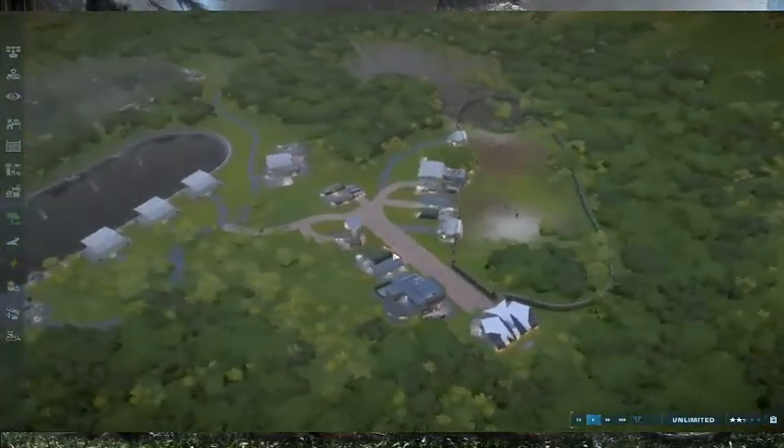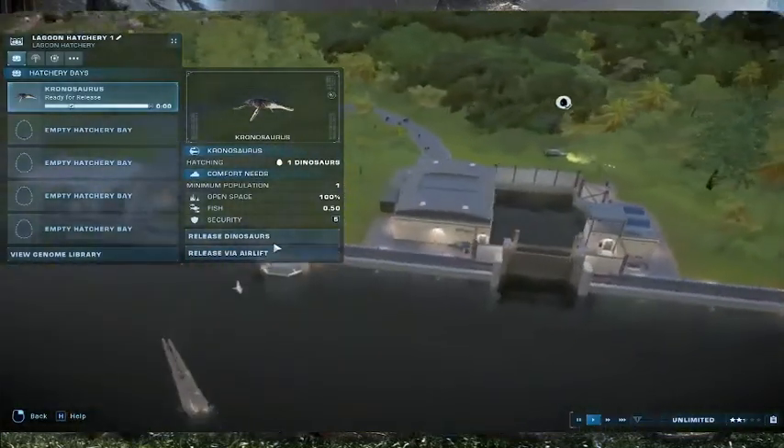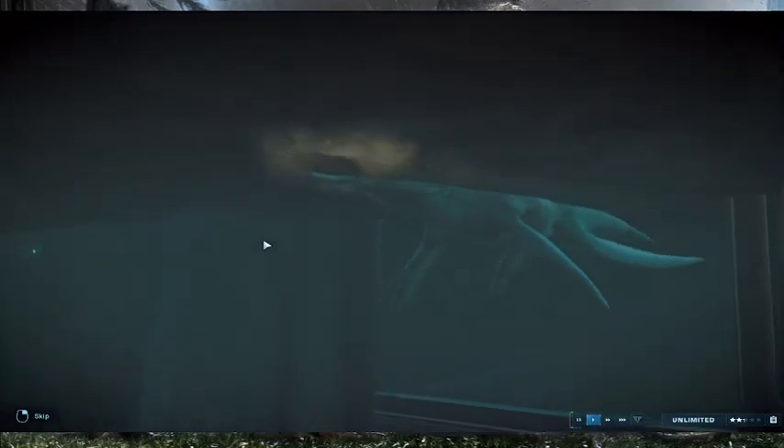I recommend these Minmi — if you get this pack, I do recommend them. They are super adorable and pretty easy to take care of, not too picky if you modify them. Let's go to the next one — or what should I say, marine reptile. The next one is the Kronosaurus. Very beautiful creature — I like it a lot.